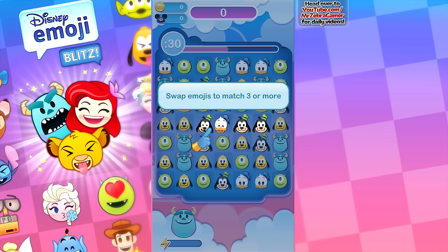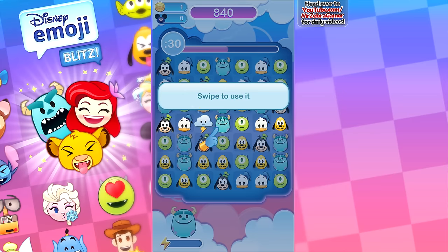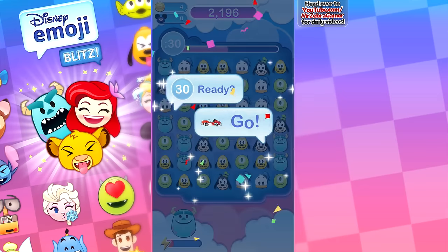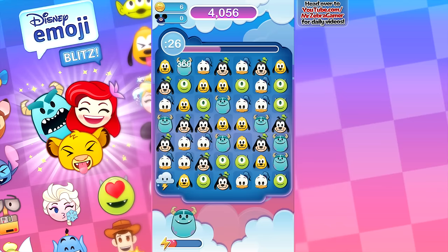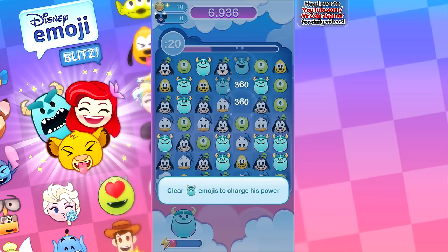Swap emojis to match three or more. So we switched Donald Duck with Goofy — that worked. Match four emojis to make a thundercloud. Swipe to use it — I guess that's a power-up. Get the best score before time runs out. So basically after this, it's sort of like Bejeweled. It's about matching three of a kind or more, and if you can match several sets of three at one turn, that's also good. Clear Sully emojis to use his power.